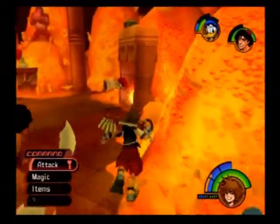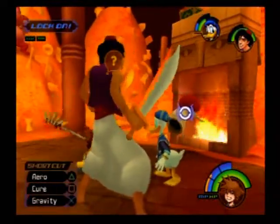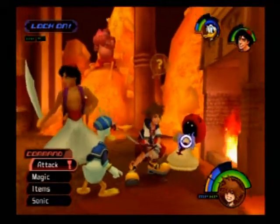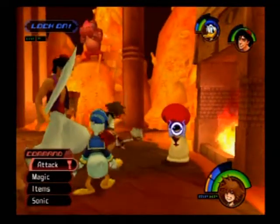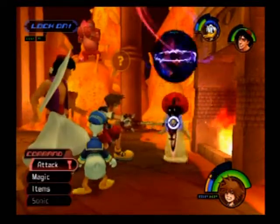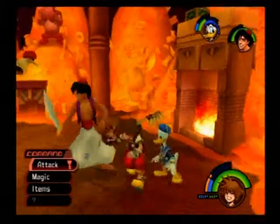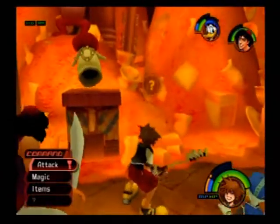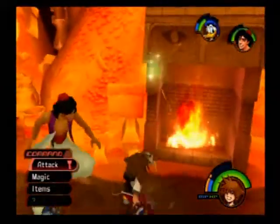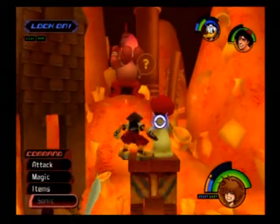Anyway, we're at the treasure room now. There's one of those white mushroom things and he's floating up, so I think that means you have to use gravity on him. There we go. Is he crying? Oh he's floating again — let's use gravity. And he's dead. Those guys don't make any sense to me. Now he's floating again; I'm really not gonna bother with him, I don't know what they do.